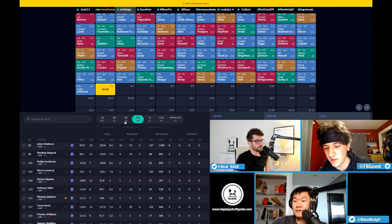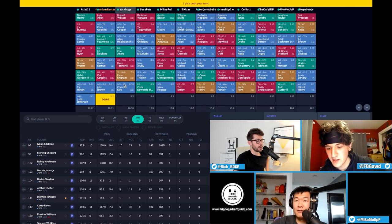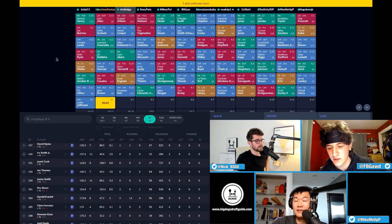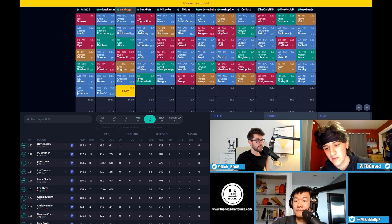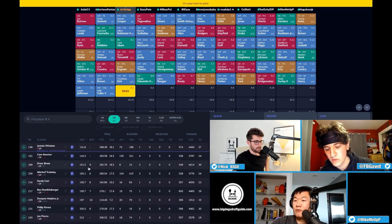Justin Jefferson — that pick is pretty wide receiver or rookie receiver heavy. Jefferson and CD Lamb. He only has three receivers but he has Barkley and Henry — it's not a bad team. He'll get a lot of production this year from running backs and Joe Burrow, Matt Ryan is a nice little QB tandem.